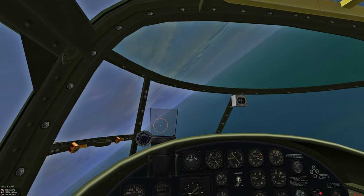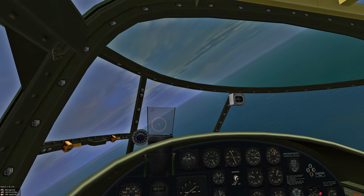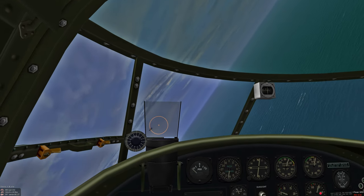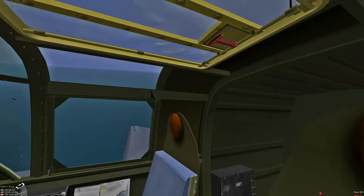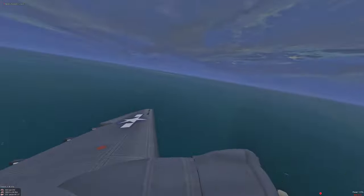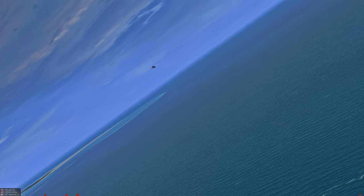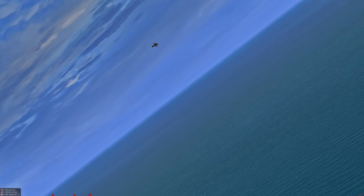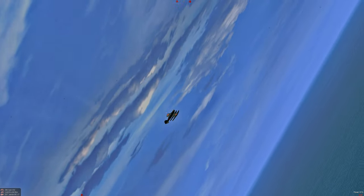Lining up on the confirmed float plane. The Lockheed has two nose-mounted .50 caliber machine guns. We're gonna line up a shot — and we scored a hit. Let's take a look from the gun cam — we got a good lead on a big part.